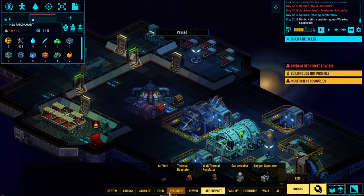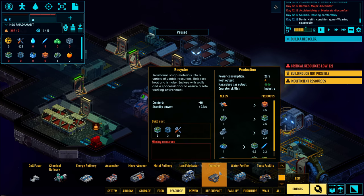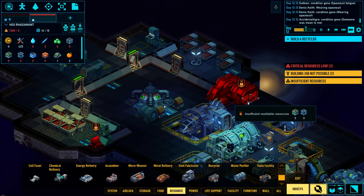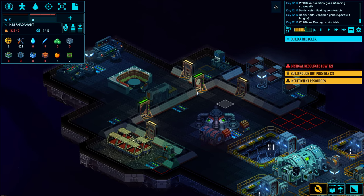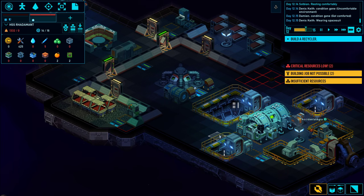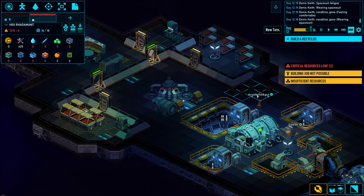As far as a recycler goes, recyclers are obviously going to be most useful when salvaging other ships. It's a way for you to not run out of resources, as long as there are derelicts for you to salvage. That's why it's the first thing for you to build.